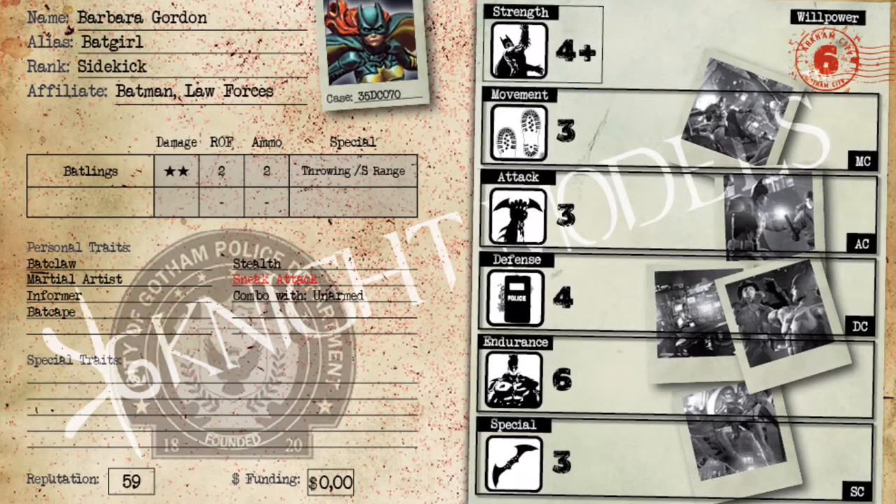Let's go into her weapons. She has Batlings — this weapon is double stun for damage, rate of fire 2, she has 2 ammo, it is Throwing so her rate of fire is not reduced for moving, and the damage is based on her strength which is 4+ — pretty good. It is also short range at 20 centimeters. Batlings are really decent; you mostly use them when you can't get to base-to-base combat or if somebody's trying to run away, because they're really effective at dropping characters trying to escape.